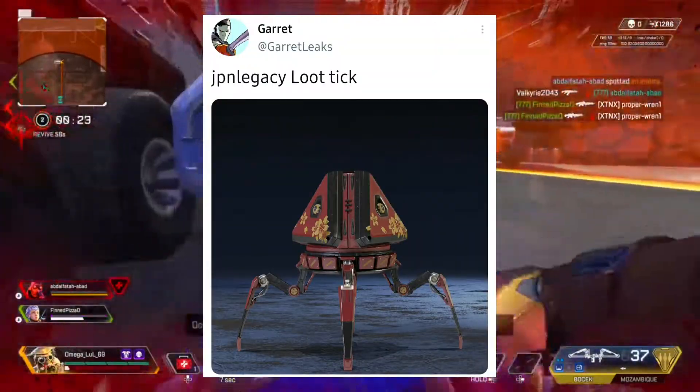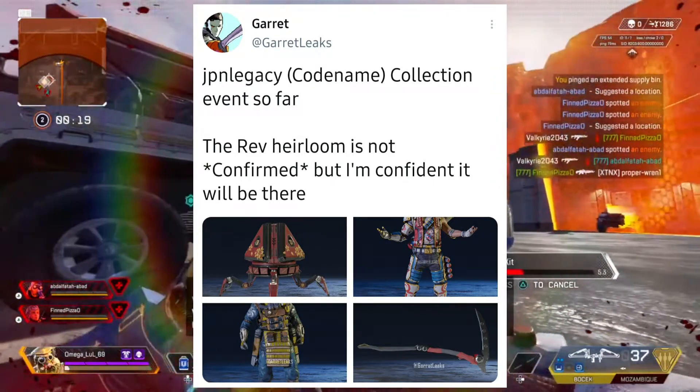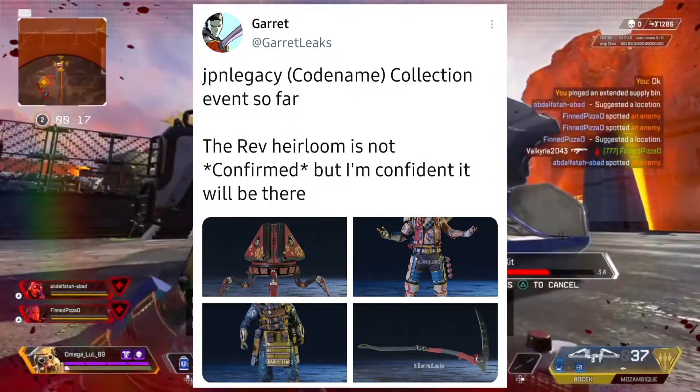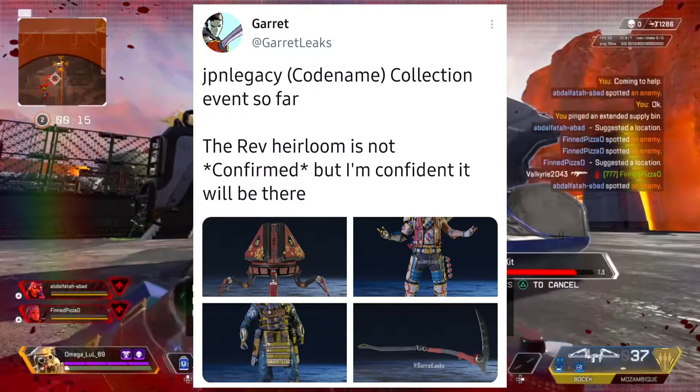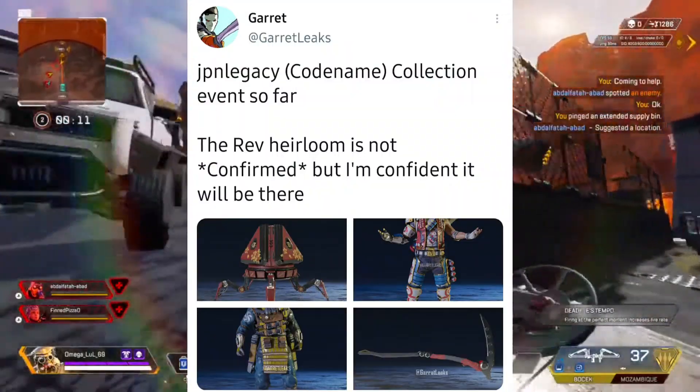This is the Collection Event's Apex Pack, and these are the Collection Event cosmetics that we know so far. JPN stands for Japan and that's the codename of the Collection Event. We have seen the Caustic Skin, the McDonald Toy Fuse, and Rev's Heirloom.